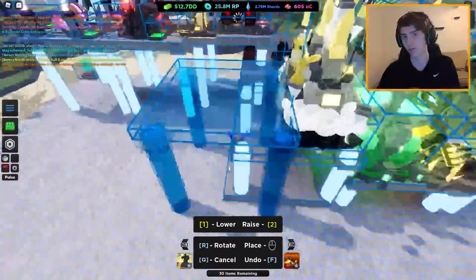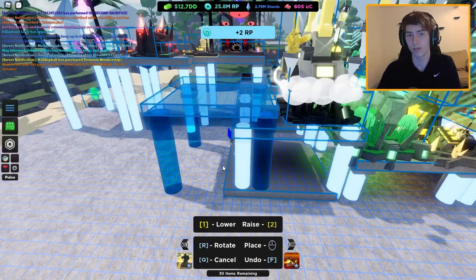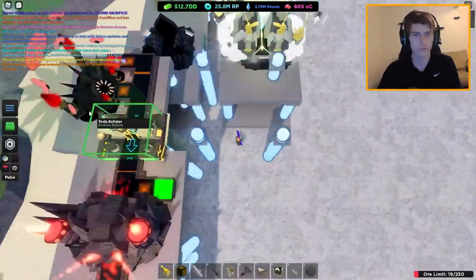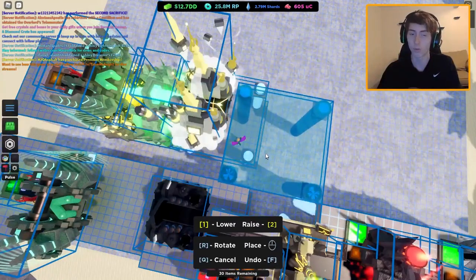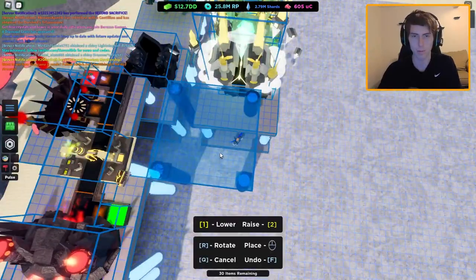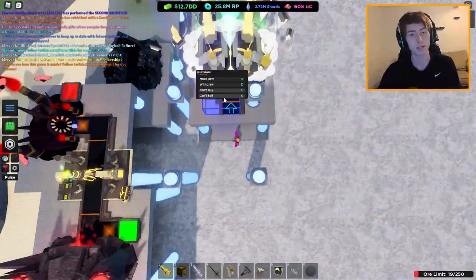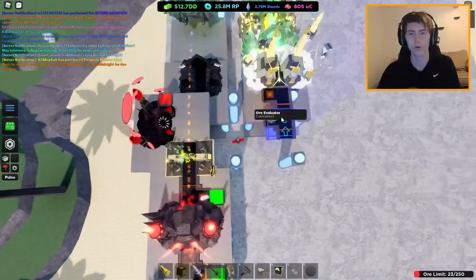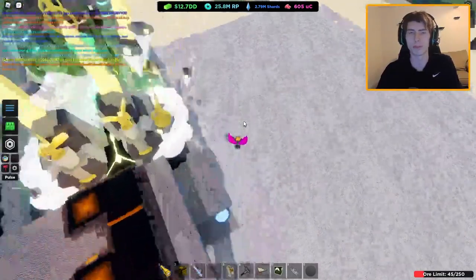For the eval placement, go from where the black dwarf is, up one, two, three, four levels, and place it a little bit offset — about right around there. Make sure the platform is one away from the empyrean monument; if it isn't, it will cause issues. Place it right there, then add two evals like this. Doing it the other way will work but is far less consistent.